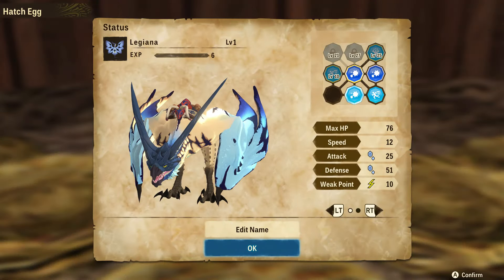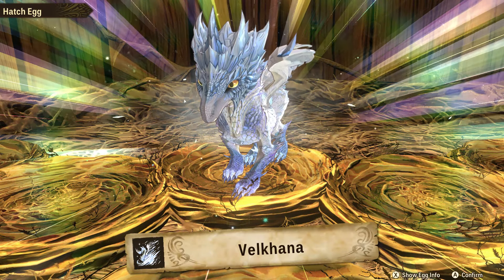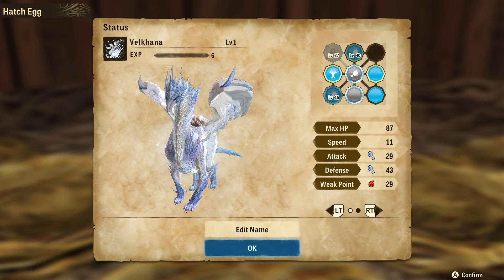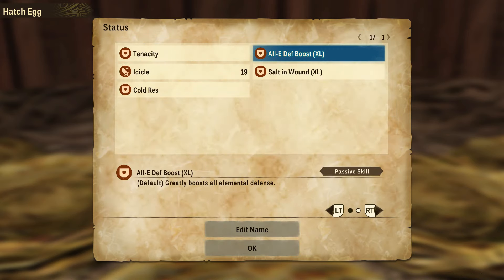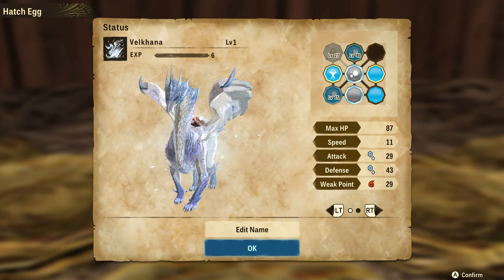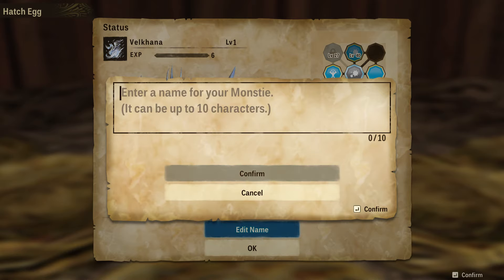Let's go see what egg we get. Come on buddy — ooh, Valkana! I'll go again — even better, Valkana egg! We got a Valkana, guys! If you don't know what a Valkana is, it is an Ice Elder Dragon released in Monster Hunter World Iceborne — a very fun monster to fight. It looks like you have to go to one of the six locations I mentioned, and you also have to fight the Deviant or Elder Dragon to unlock the egg. Now I know what to do.